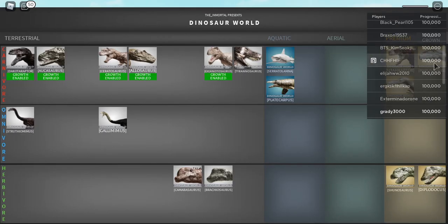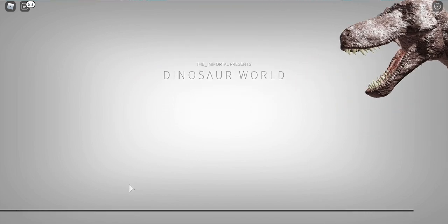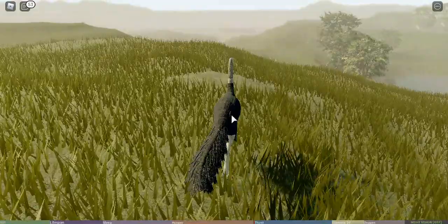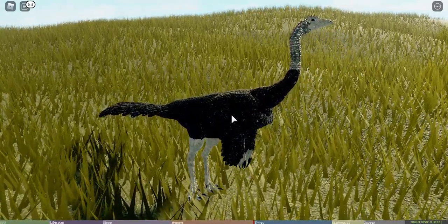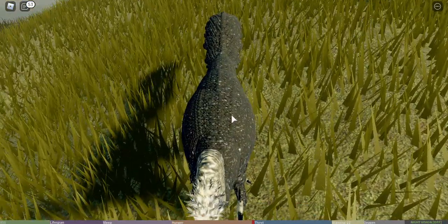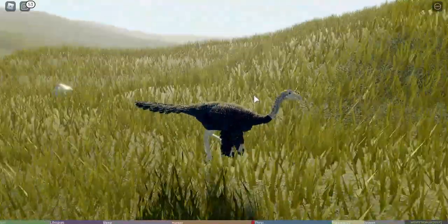As soon as you get in this game, you get 100,000 progression. Let's try Gallimimus. Oh my gosh! If I know my Gallimimus, that's an ostrich. I'd first like to point out — I know it probably had feathers, but it probably didn't have feathers like this. It's really closely related to the ostrich, but it probably wouldn't look like this. Why does he make a T-Rex noise? He's seriously making a T-Rex noise. He's an omnivore, not a carnivore.